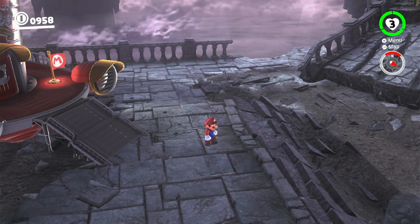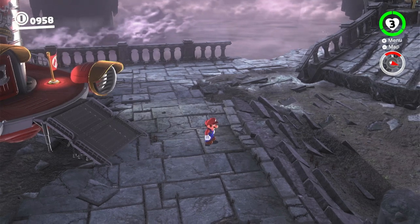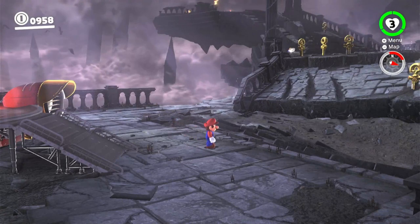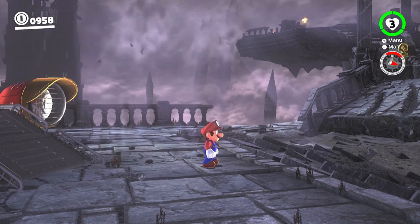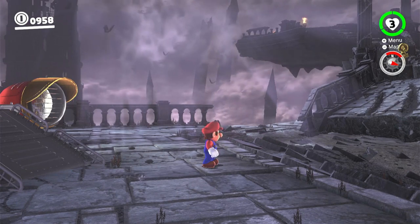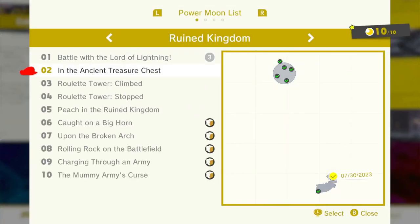Welcome back everyone to the Viking Weekend channel, I am your host and mighty chieftain Salty Viking. I hope you're all having a great day. In this video we're going to be continuing with our playthrough of Super Mario Odyssey. In the last episode we got all of the power moons in Crumbledon — we got all 10 — so we are now going to be heading to Bowser's Kingdom, his shogun castle.